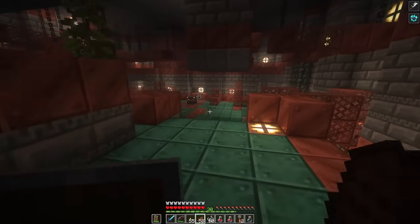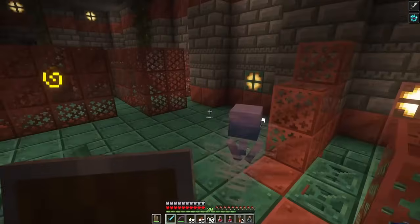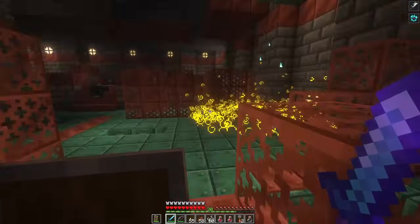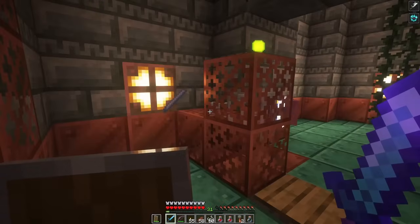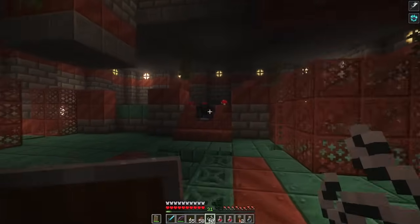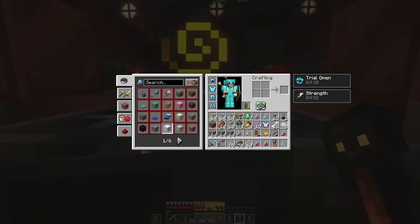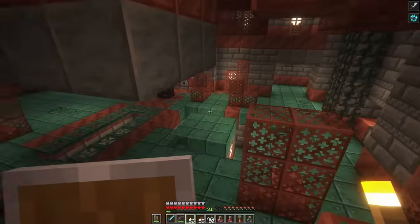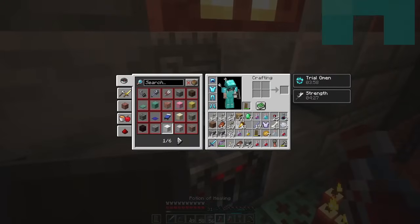Let's eat some food. I see one of the ominous vaults up there but we're gonna have to fight this one first. We've got some breezes around here — come here! There we go! I'm gonna drop something to pick up all these breeze rods. Nothing super interesting from that chest. I'm gonna put some torches up around here just so I know I've been in here.